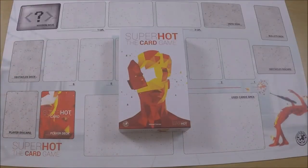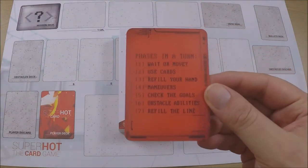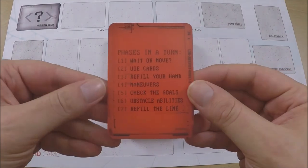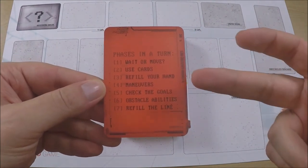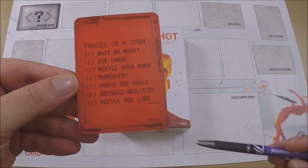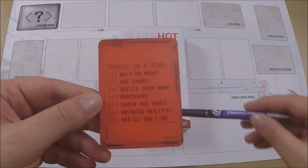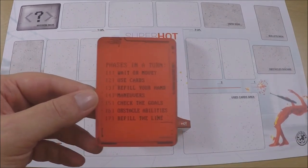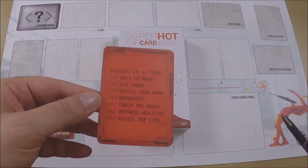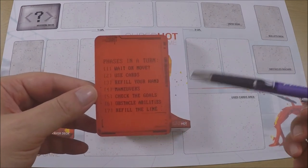On to the negatives: the game's uniqueness and different play style can make it difficult to follow and remember rules. I personally had problems with the maneuvers phase — specifically where cards go depending on whether they're face up or face down — because it's different from other games. Sometimes things go here, sometimes there; I was getting that wrong, though that's probably my fault more than the game's.